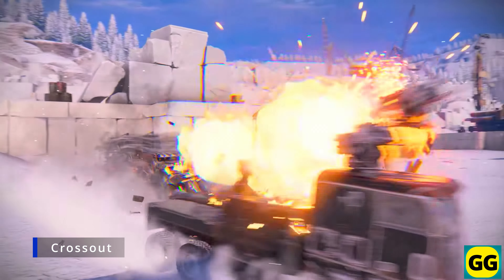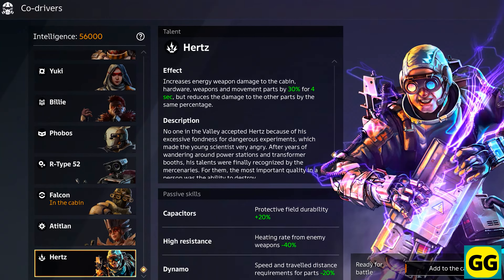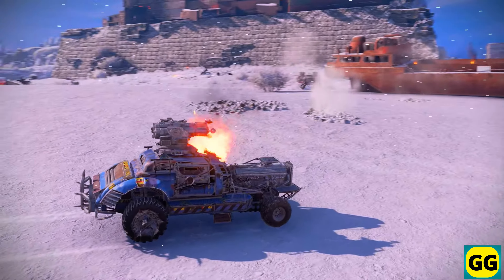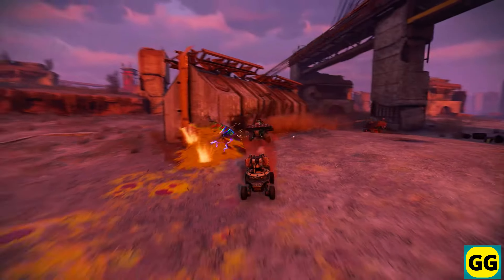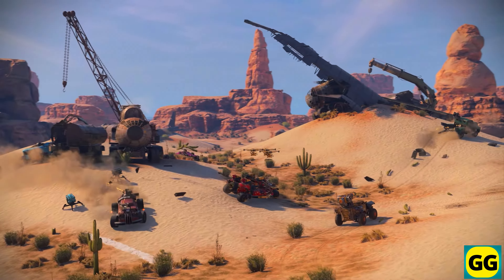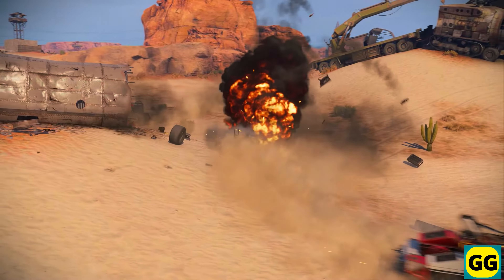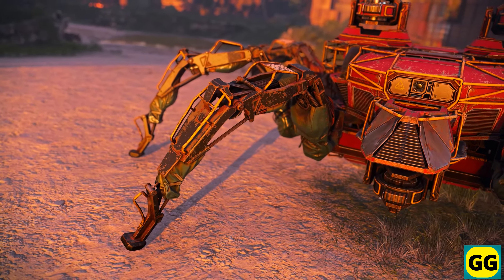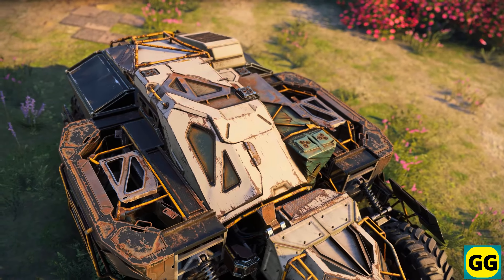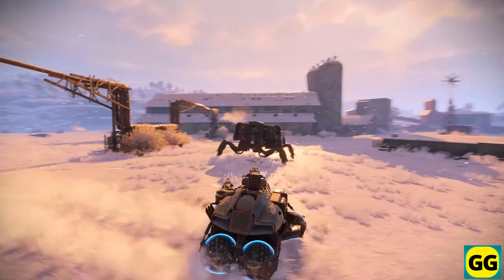Number 8: Crossout. A post-apocalyptic game where you will build and battle with custom vehicles. The game has a focus on creating your own unique combat machine from scrap parts you find around the world, and you will then use your vehicles to battle against other players. What makes the game truly cool is the endless design creativity when it comes to making vehicles. In Crossout, you don't just get the resources — you have to go out and collect the parts and resources so you can build your own raw machine. The game also features various modes including PvP and PvE, and the driving and shooting mechanics are actually quite easy to learn, even for a new player. So if you want to try a really different game but still with great mechanics, Crossout is the game for you.